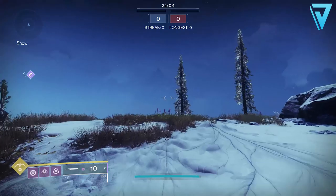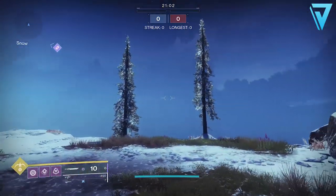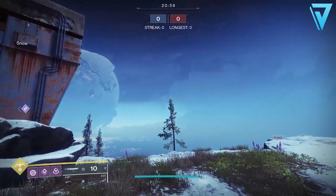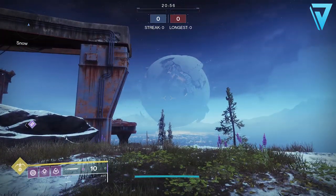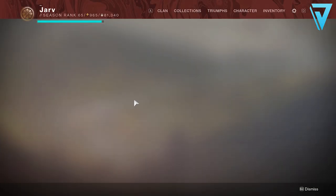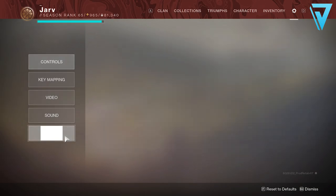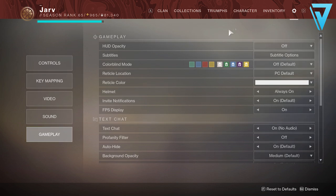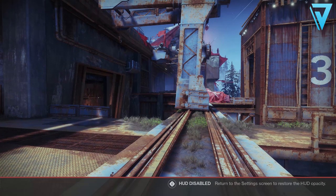All we simply need to do here is pull out our ghost, and as the ghost is coming out sprint forward at the same time — that will remove the weapon from sight. So there we have it, we pretty much have theater mode active. Now all we need to do is hop into the gameplay settings, go over to HUD opacity, and switch this to off. And there you are — you are now free to roam as you please in theater mode.